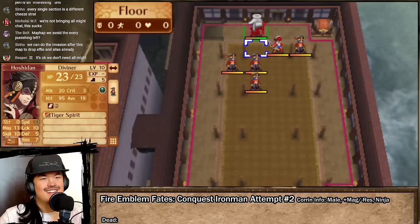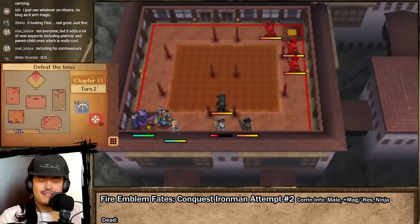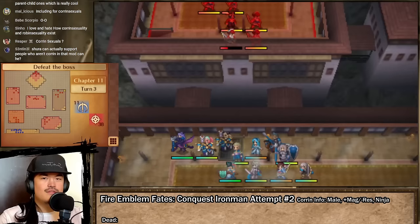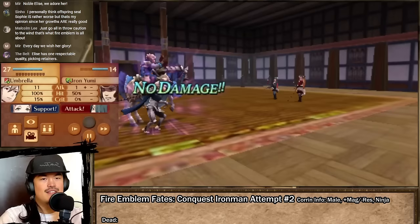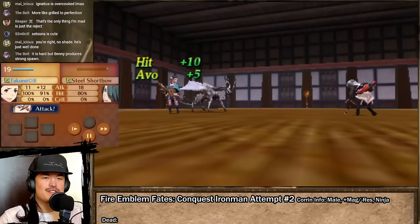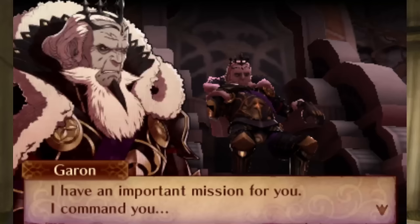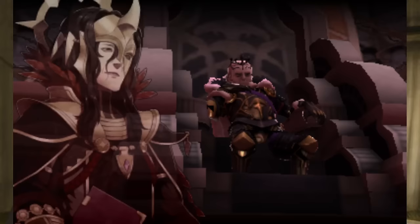Chapter 11 is a much-needed moment of relief, as the gang fights against isolated groups of enemies that are all neatly separated in their own rooms. The enemies have some scary skills like Counter or Life and Death, but I can make use of the stairs to run away. Enemies are stuck in the rooms they're in and cannot use the stairs like my army can, so I can literally disengage whenever I want and cannot get overwhelmed unless I let it happen. Since the map allows me to be as degenerate as I please, I can leisurely train Mozu in the art of archery, and over the course of the map she goes from a trainee that requires constant babysitting to a decent bow user whose offenses are now on par with Niles'.